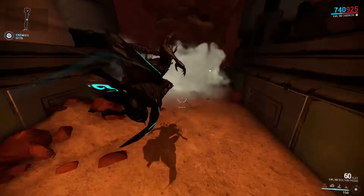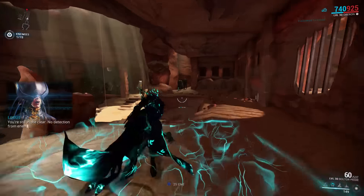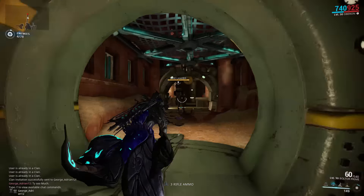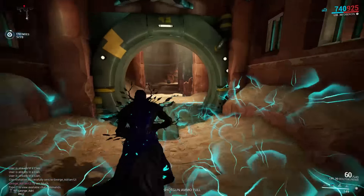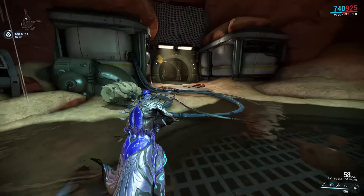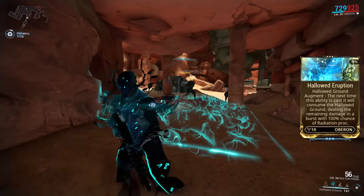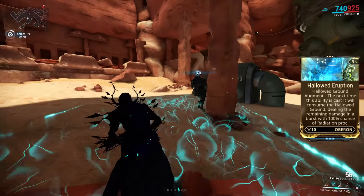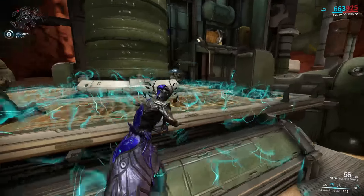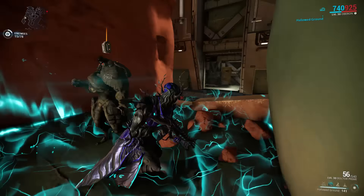Oberon's second ability is called Hallowed Ground, where Oberon sanctifies the ground with purifying flames, creating an area 4 meters wide and 11 meters long. Hallowed Ground lasts 20 seconds; enemies stood within it take 100 radiation damage every half second. Oberon and allies standing in it gain 20% bonus armor, have all negative status effects removed, and become immune to further status effects including knockdowns and staggers. Damage and armor buff are affected by power strength, duration by power duration, and dimensions by power range. The augment, Hallowed Eruption, causes recasting Hallowed Ground while it's active to detonate it, dealing 100% of the remaining damage in the area with radiation. The explosion damage is technically affected by power strength and power duration since it's based on remaining damage and duration.